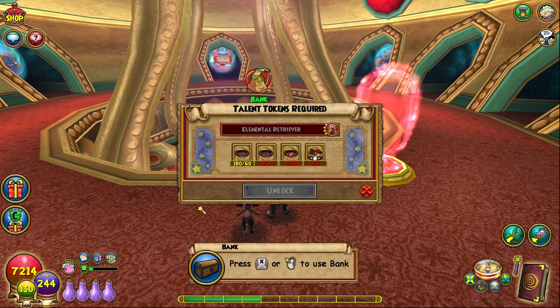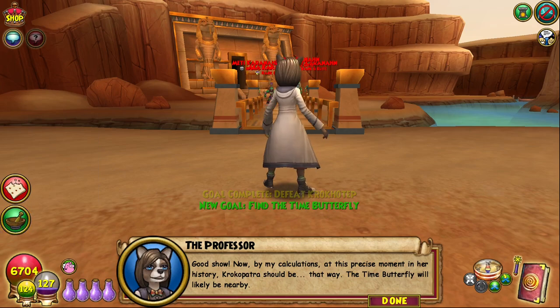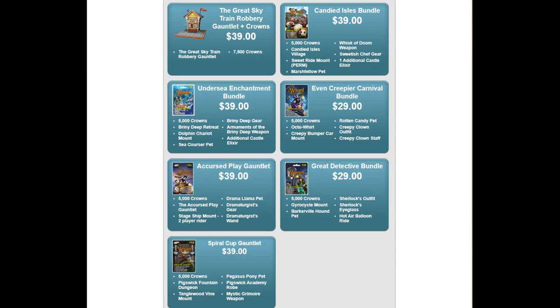Okay, so now assuming you have the tokens you need, what's the deal with the Elemental and Spiritual Retriever reagents? These, unfortunately, cannot be gotten through pet hatching, but are instead dropped from certain bosses you'll need to farm. And the bummer is, all the bosses that drop them are locked behind specific paid gauntlets, which really sucks for player accessibility.